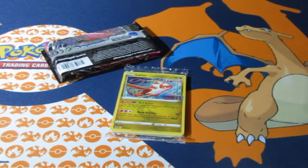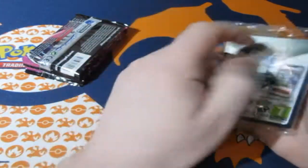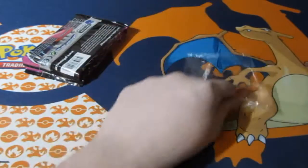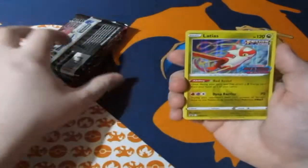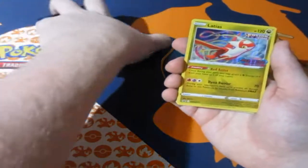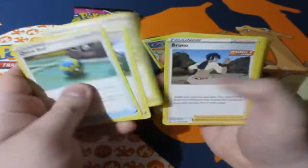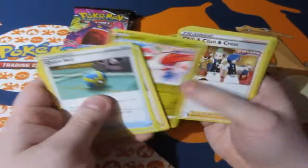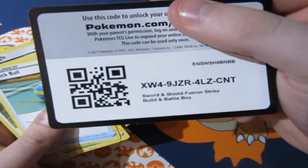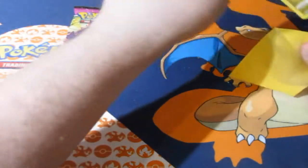It's Latias as the pre-release card — that is awesome! I was not expecting a legendary. Legendaries do sell quite well, but there are collectors out there who only care about legendaries or Charizard. I definitely prefer Latias over Latios in my eyes — some of you may disagree. The other cards include a Quick Ball, Laios, Latias, Meloetta, Smeargle, and of course the code card.